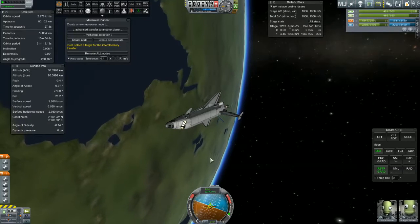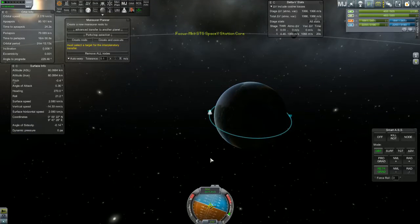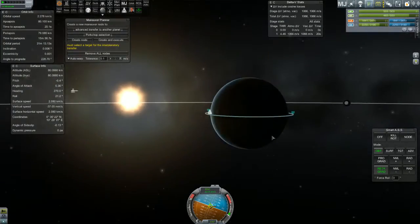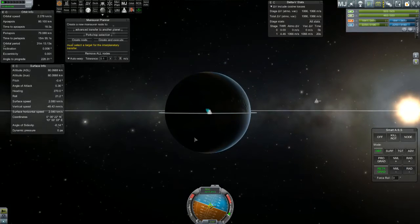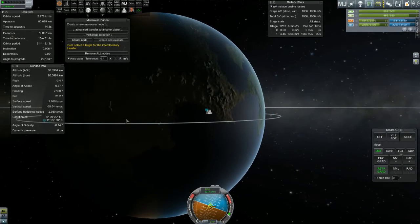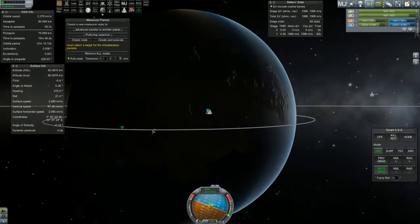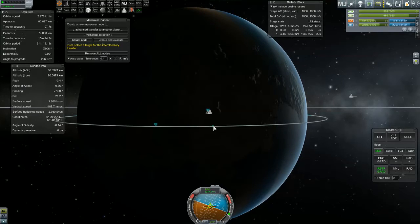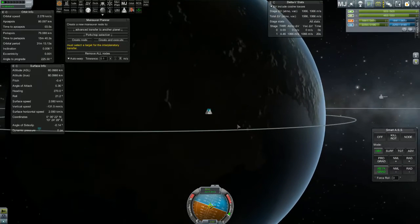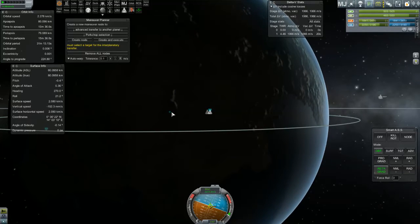I'll be honest, this part sucks. I've been pretty lucky the last few times, but it probably means I'll goon it up this time. So from a roughly 80 by 80 orbit, what I will do is start... These are the desert mountains that are west of Space Center. I will start my de-orbit somewhere in the middle of these mountains.